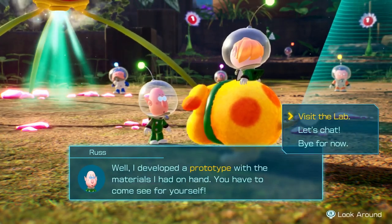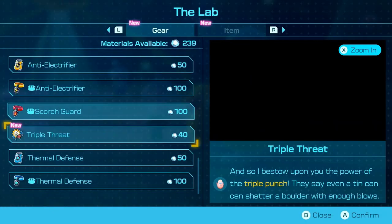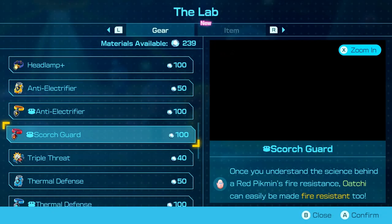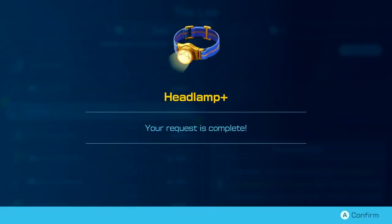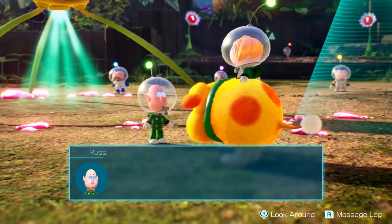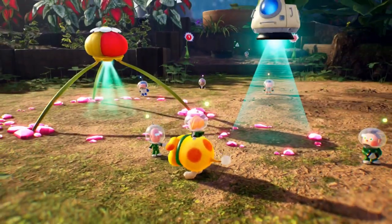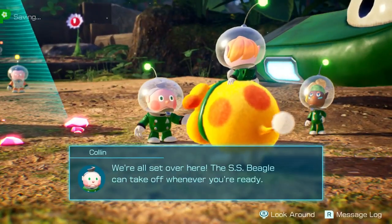Let's check out what gear we can make before heading out. We can make all kinds of stuff — we can punch better with one upgrade. I'm going to get the headlamp plus; it's not even that expensive so I might as well. We do have 100 raw material left, but I think it's a good idea to keep some extra when heading to a new location since we want to build bridges.